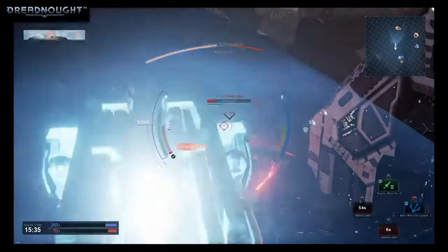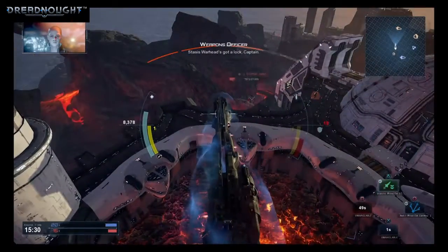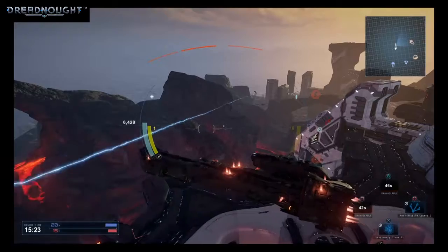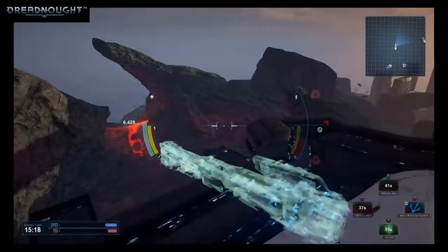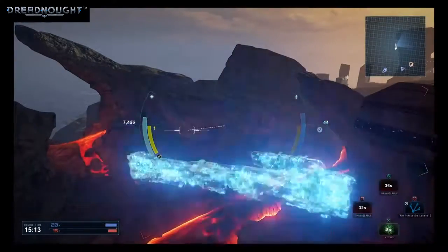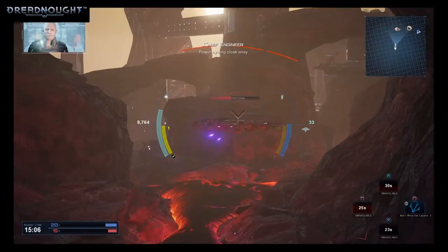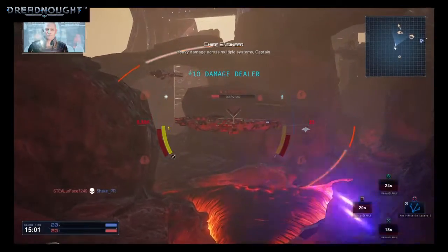Activated. Stasis warheads got a lock, Captain. Launching — station ships hold down to 50%, Captain. Cloak engaged. Full power to maneuvering thrusters. Power cycling cloak. Heavy damage across multiple systems, Captain.